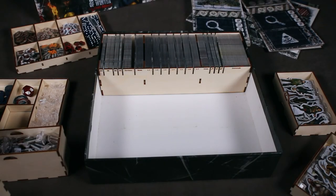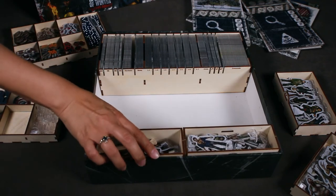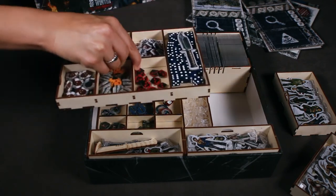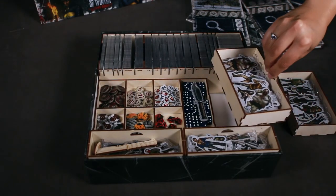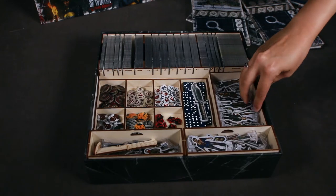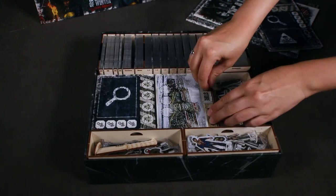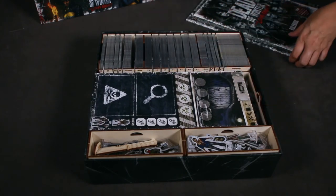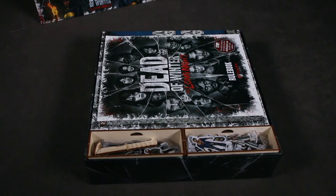Let's put this all together. The two taller character trays are placed on the opposite edge of the card tray. The two token trays are placed here, followed by the two smaller character trays. The location cards are stored above the token trays, followed by the Raxxon, Graveyard, and Bandit Hideout cards. The colony board and rulebook are placed on top. And that's it!